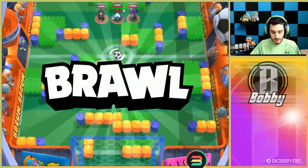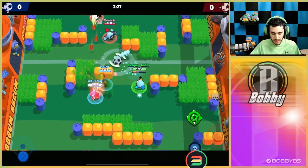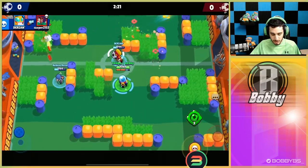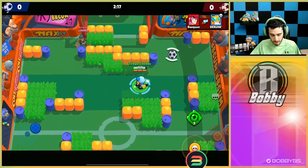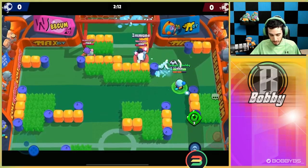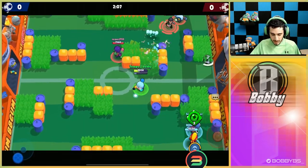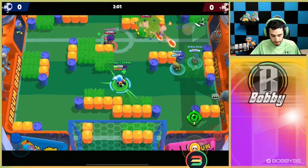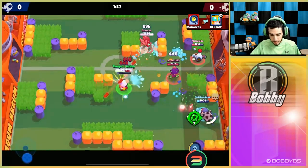This should be pretty easy. We're going up against a Nani, a Colt, and a Rosa. You have pretty good distance, you don't really need to get into the middle of things. We're doing 1792 very easily. We're gonna try and distract this Colt, pick up the ball and push the Colt away. We're gonna get that Colt stuck — not gonna help us too much, but why not. You shouldn't really be dying with this brawler if you're actually trying. The star power is pretty useful for getting people trapped.